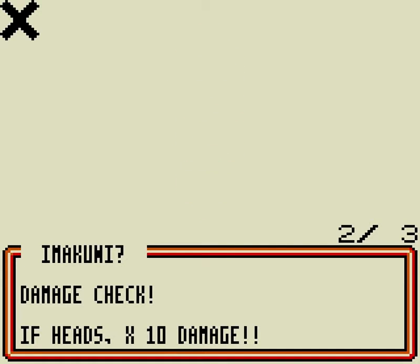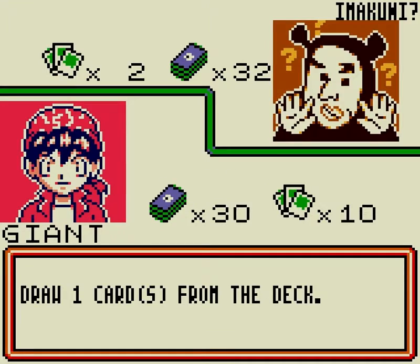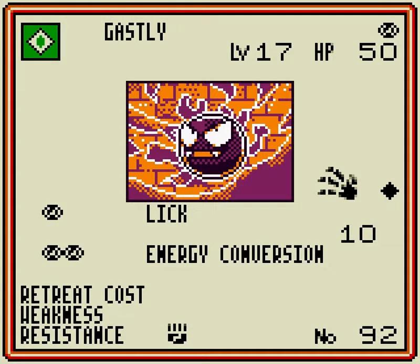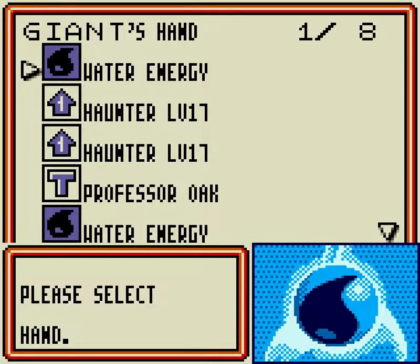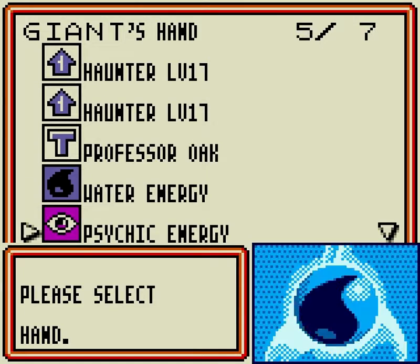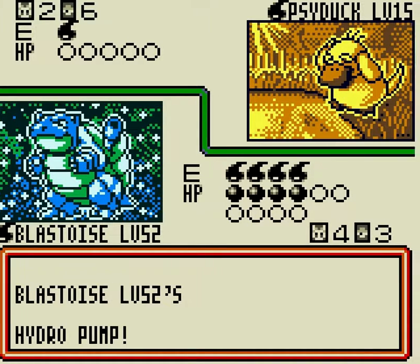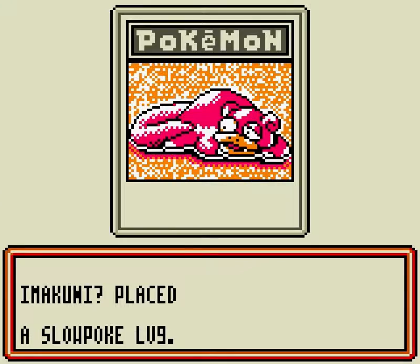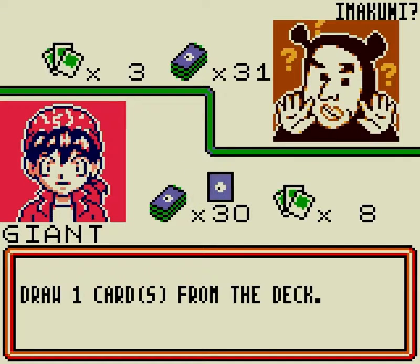There's our Ghastly. Fury Swipes: flip three coins, do ten damage per heads. Now I can actually play the Ghastly. Ghastly has no weakness and no retreat cost — I only have this thing here because of Haunter. Let's attach another Water Energy to Blastoise. I could be attaching more Water Energies but I want to hold on to them just in case. Even if this Blastoise gets knocked out, we have the other one, so Raindance will still be in play.